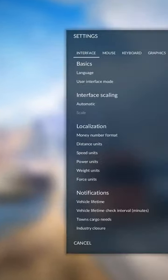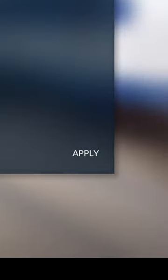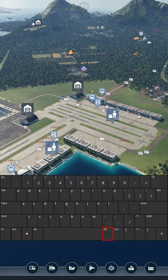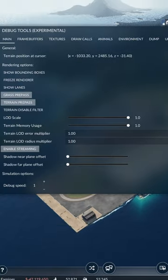On the main menu, go to Settings, then Advanced, then Debug Mode — press tick, then press Apply. Now load your game. Hold down the Alt Gr key, which is next to the spacebar on the right, and at the same time press D, and you'll get the debug tools menu.